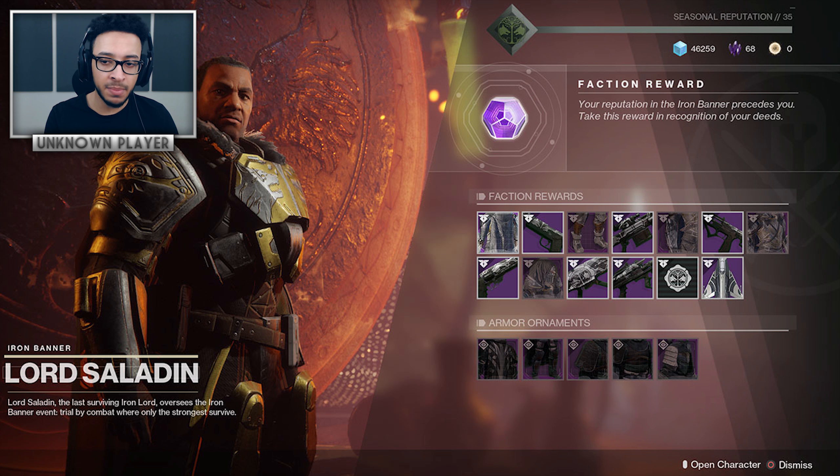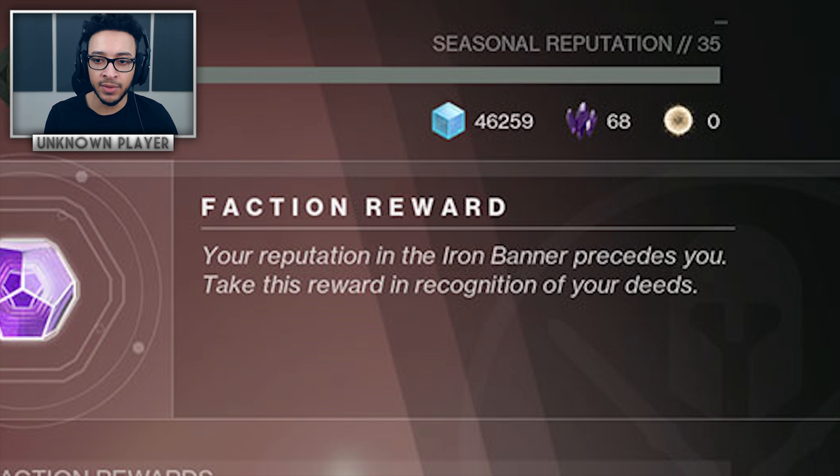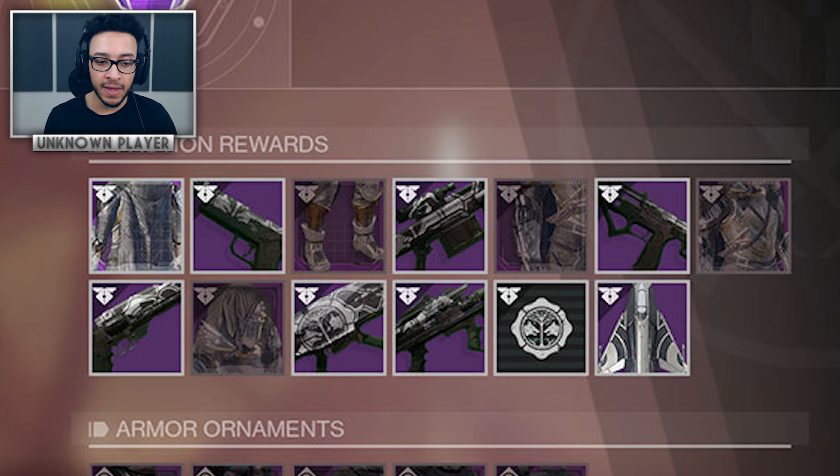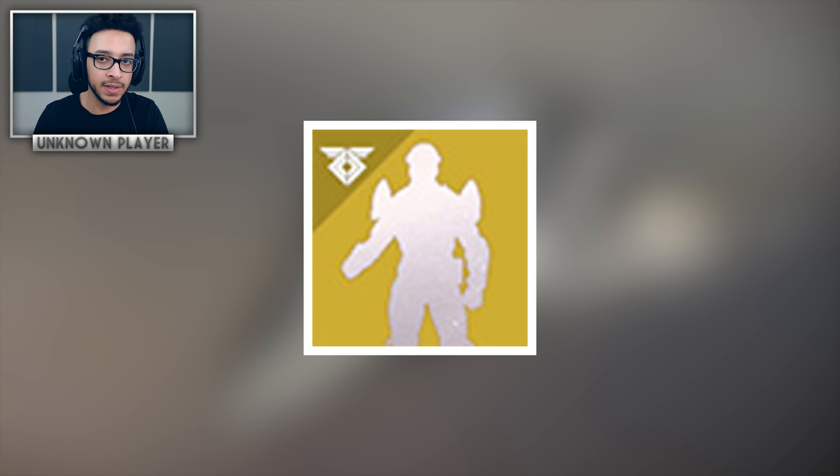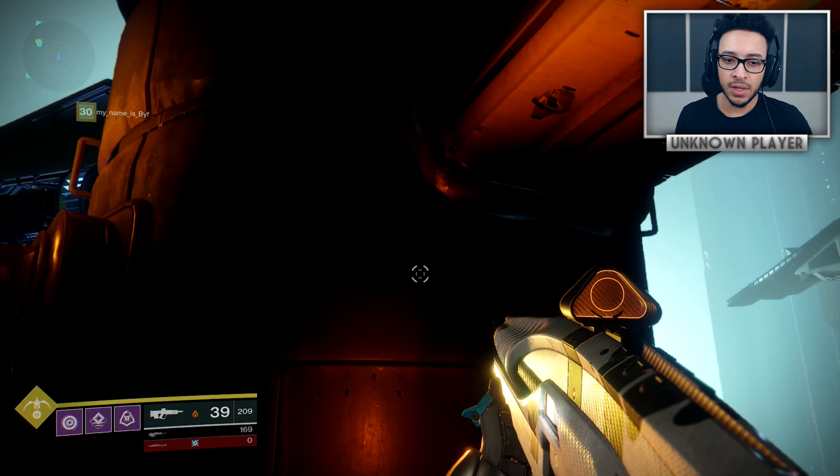From the image it appears the max rank is going to be 35, which is definitely obtainable. There's a legendary ship as a reward called the Esfera Triumph, which is a very cool fighter jet style ship. There is also a new holographic exotic emote tied to Iron Banner — it's not inside Saladin's inventory, so I assume it's an RNG drop after games, or maybe tied to a challenge. It's called the Salute of the Iron Lords.